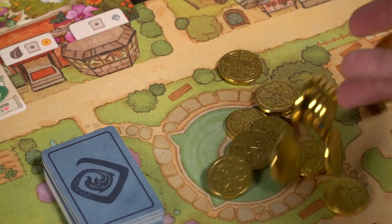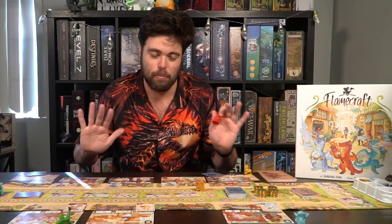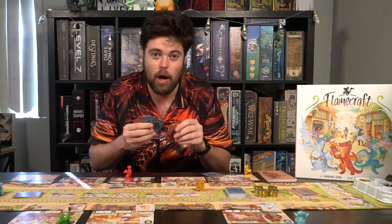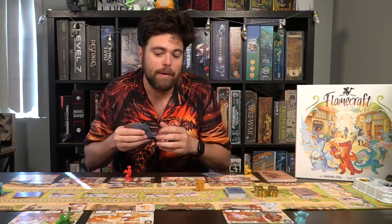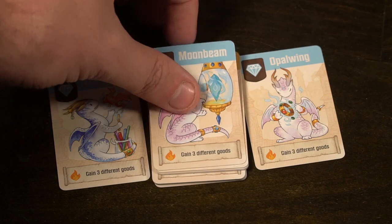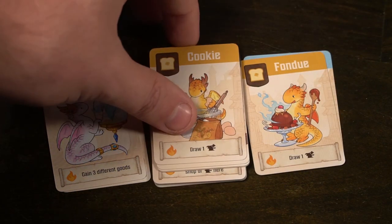Let's talk about the gameplay. The gameplay is quite simple — you're taking a dragon, you're choosing a location, and then choosing to gather, enchant, or utilize the abilities of dragons. That's pretty much all the game is, but there is a lot of different choices involved and a lot of quick thinking as to where your opponents are going to go and which dragons you want to put down, because you have to benefit other players when you do certain things. When to use your specific dragons is going to be important as well — you might score one point on one turn and then four points on the next, and that could be the difference between winning and losing because this game is very, very tight.